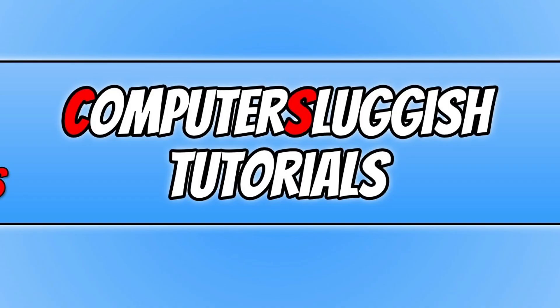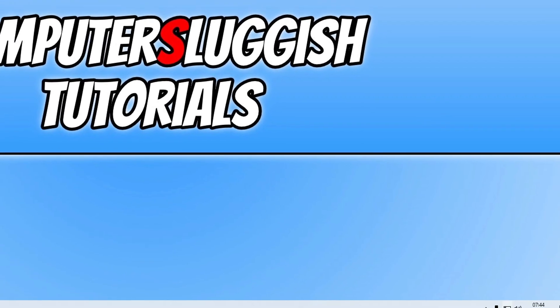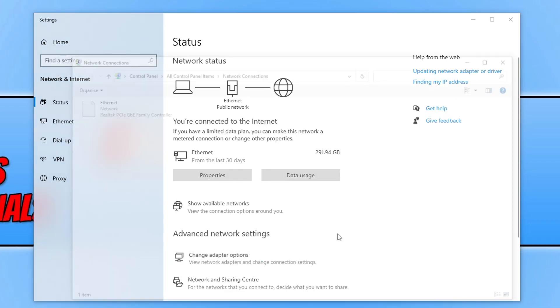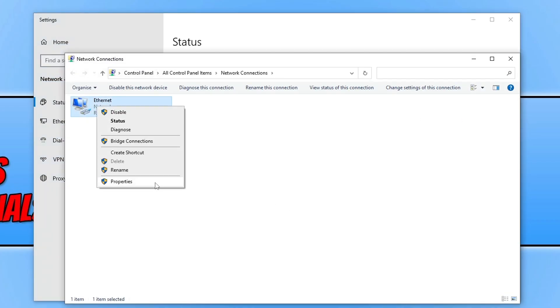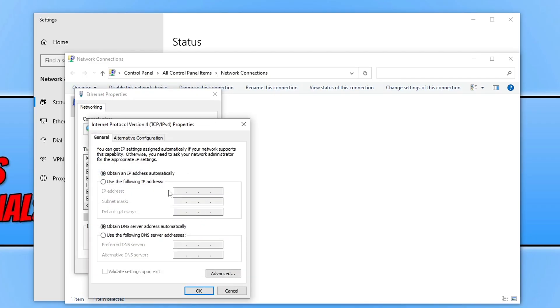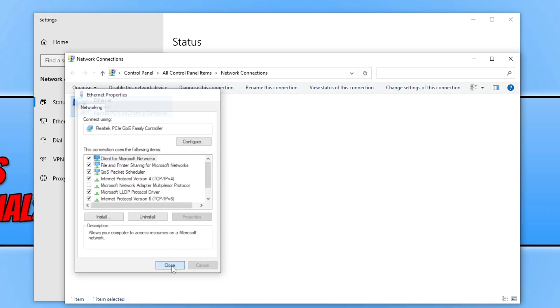If that didn't resolve the problem, right-click the network icon and go to Open Network and Internet Settings. Click Change Adapter Options, right-click your network adapter, and go to Properties. Select Internet Protocol Version 4 and go to Properties. Choose Use the Following DNS Server Address, set the preferred DNS server to 1.1.1.1, and click OK. This will use the Cloudflare DNS, which can resolve many network issues — a link to read more about it is in the description. Once done, restart your computer and try the game again.